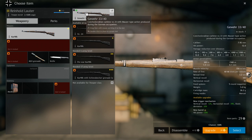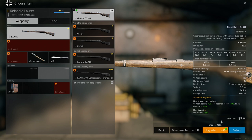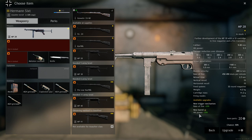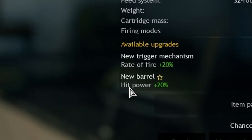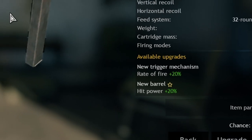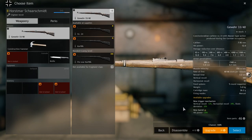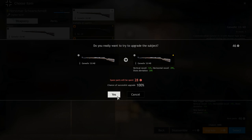Now I can upgrade this Kar98. Here is the stuff you receive when you upgrade it. You might think you can grind without upgrading weapons, but the upgrades are really impactful — check this out: vertical recoil minus 12, and most effectively hit power plus 20. That means you can one-shot enemies more easily. For the submachine gun, upgrades include rate of fire plus 20 and hit power plus 20 as well. Let's quickly upgrade it for this video. The chance of successful upgrade is 100% — that's great.